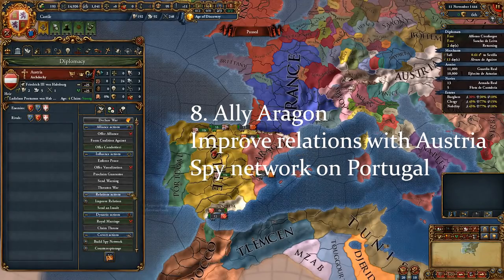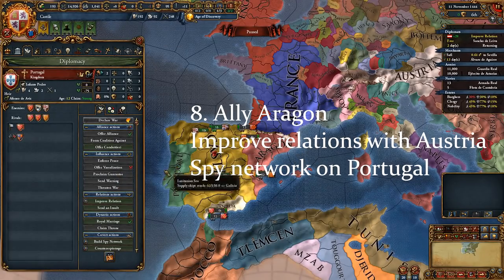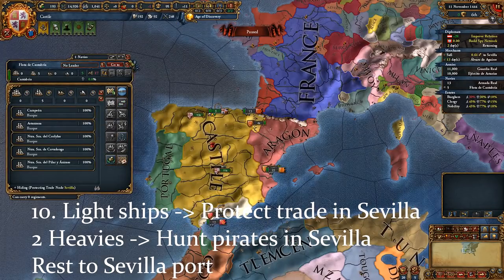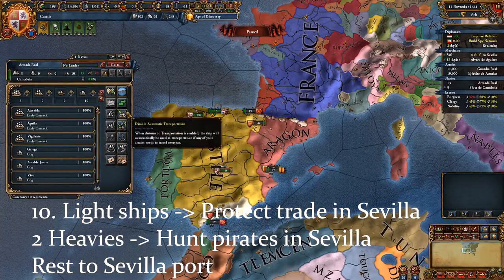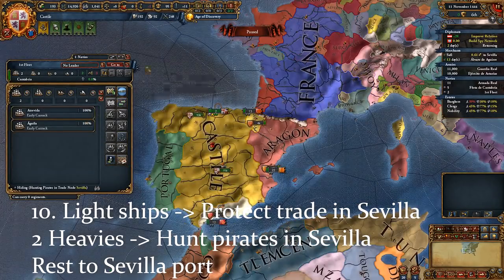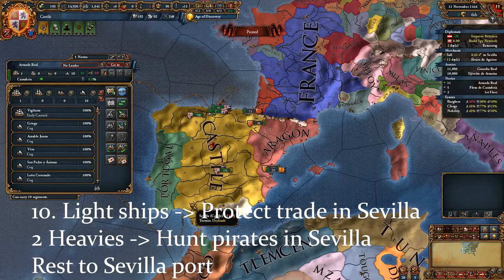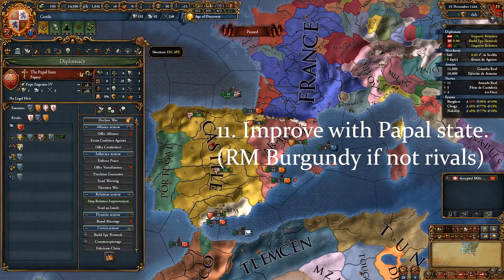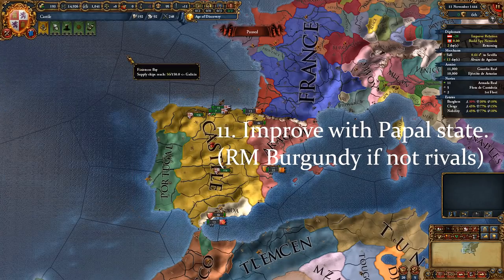Ally Aragon, improve relations with Austria and start building a spy network on Portugal. Invest in becoming the Papal controller. Send your light ships to protect trade in the Sevilla node and a couple of heavies to hunt pirates in the Sevilla node too. Sail the rest of the ships to the Sevilla port. Start improving relations with the Papal State — the extra Papal influence comes in very handy.